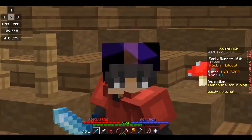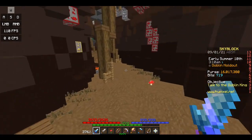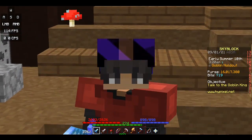Basically, you're just going to be in the crystal halls, and you are going to be killing automatons, which basically look like iron golems. Then you're going to be collecting all the drops that they give, and then you're going to be selling them on the auction house for money.